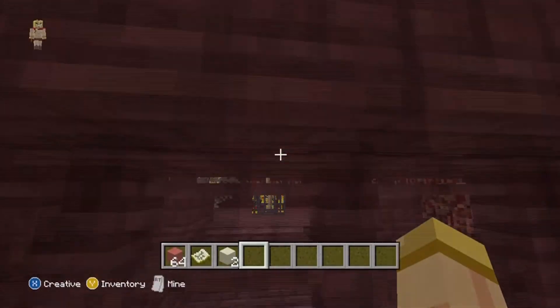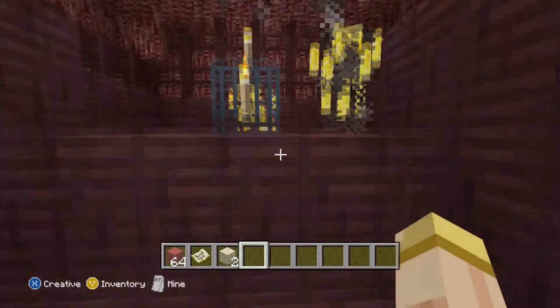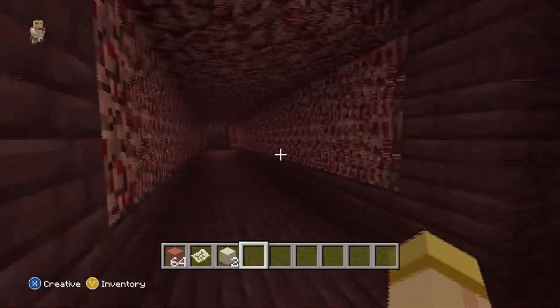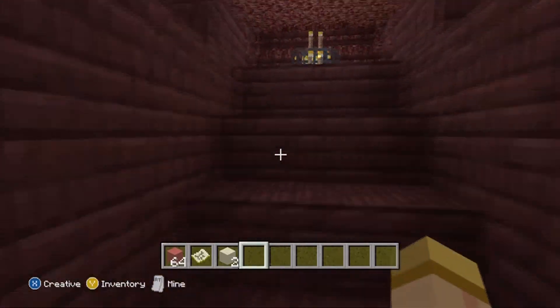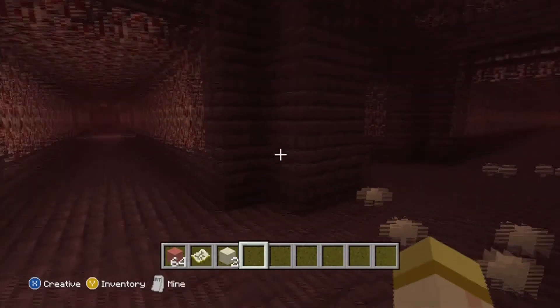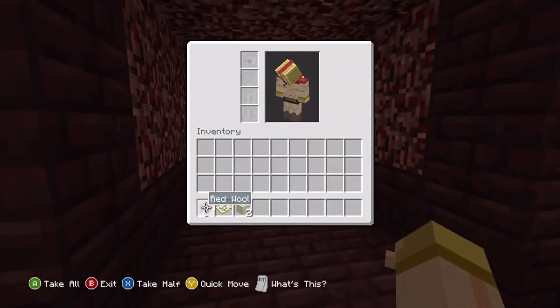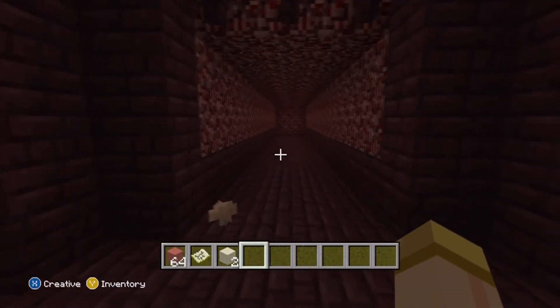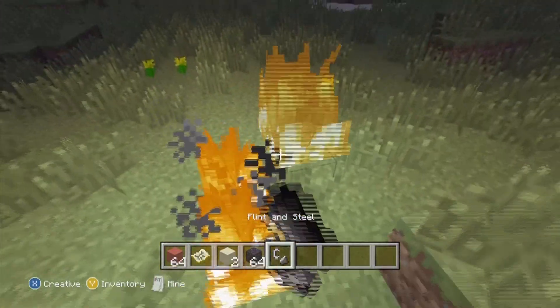The nether fortress itself is complete and has not just one but two blaze spawners, very close together — making this an awesome nether fortress. This is very risky though; I suggest you bring water or snowballs to fight the blazes. That's the video — hopefully you enjoyed it, don't forget to leave a like and a comment telling me what you found in the world.